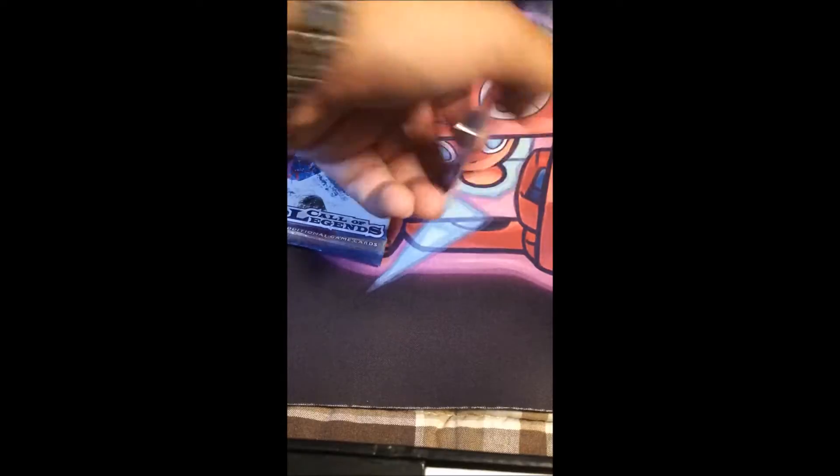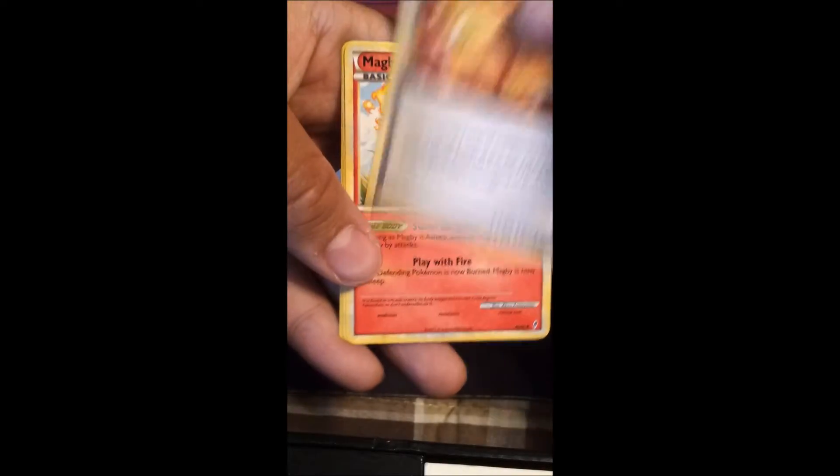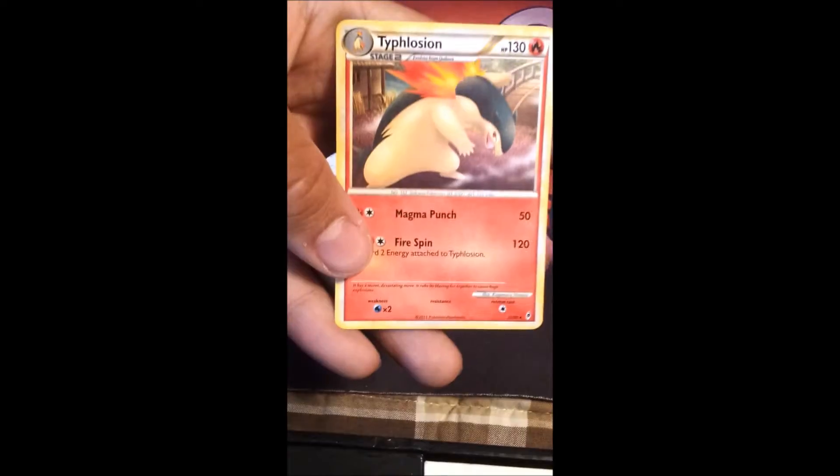Now on to Call of Legends. Sadly, there's no Primes or anything really good from this set. I mean, if I get a Shiny Pokemon, that'll be kinda nice. Looks like these packs are well sealed. One, two, three. One, two. Coughing. Totodile. Vulpix. Tangela. Clefairy. Research Record. Magby. Ser Viper. Reverse holo of Dawn Fan. And a Typhlosion.